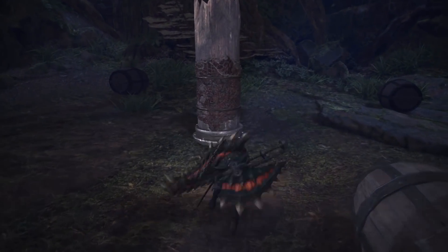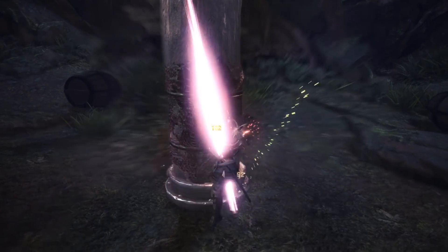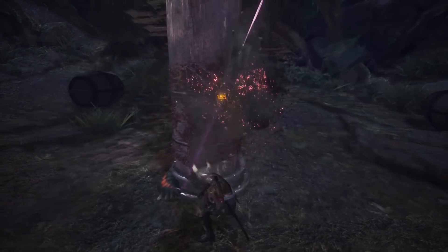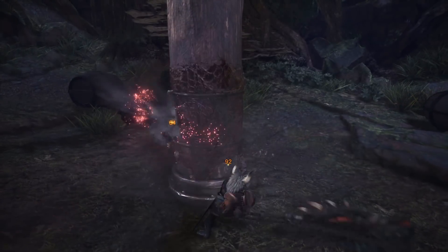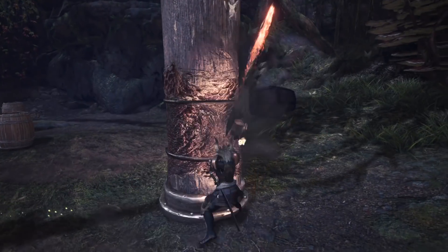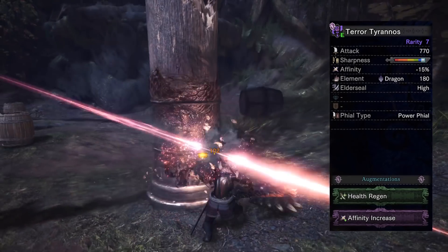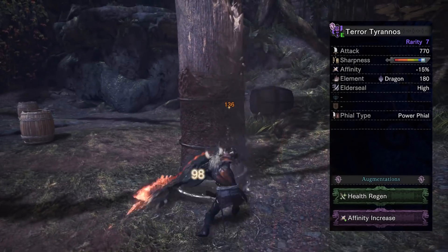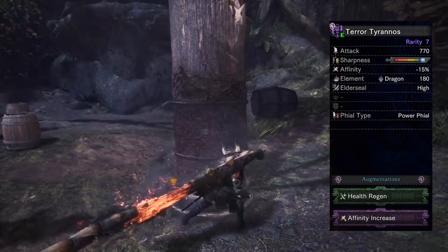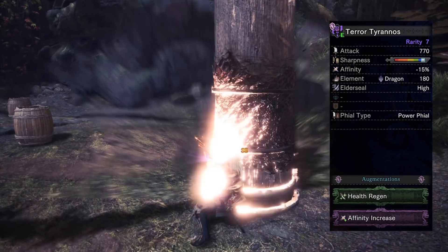The second set I have for you is in a similar vein. It's a Dragon Element set that uses the Devil Joe Switch Axe. It seems every monster in this game is weak to thunder or dragon, so this is a set you can use in a lot of different situations as well. The weapon is the Devil Joe Switch Axe, the Terra Tyrannos. This doesn't have any dual slots, but it does have two augment slots. I opted for an affinity increase to help negate some of that negative affinity, and a health regen — why not. You can opt for an attack increase instead, but it's all up to you.